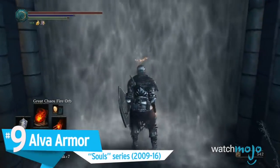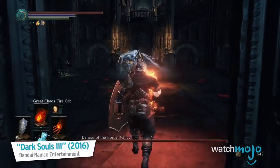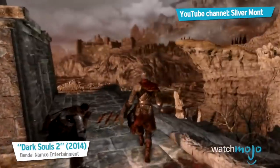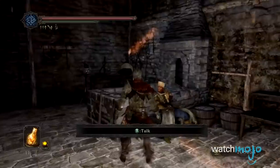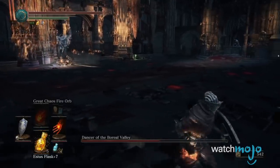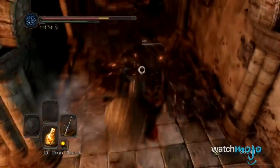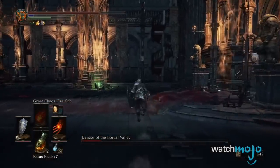Number 9: Alva Armor, Souls Series. This armor is based on and named after a suit worn by Alva the Wayfarer, a knight who, according to the series lore, went on a quest to find a cure to heal a saint. While his armor can be acquired in the shop in Dark Souls 2, in the third installment the player must first defeat the dark spirit of its namesake before it can be acquired. The Alva Armor's primary benefit is that, despite being relatively light, it still offers great defense, allowing the player to retain mobility without sacrificing durability.